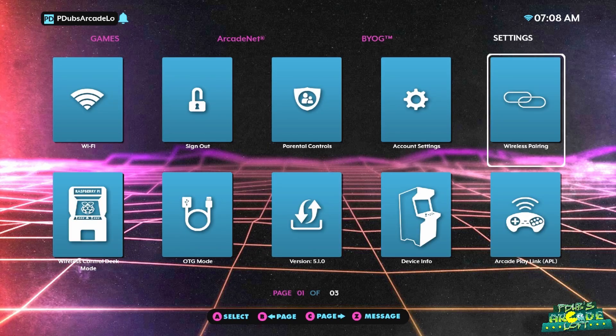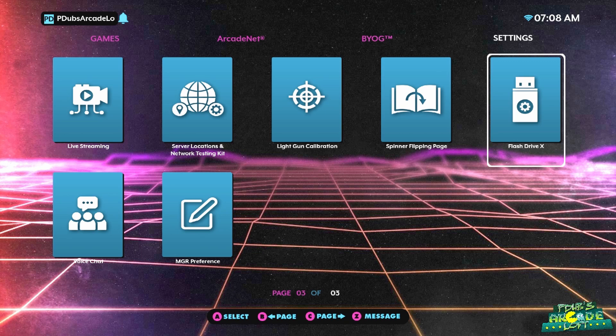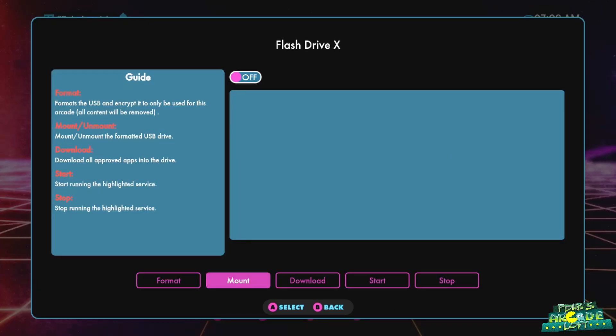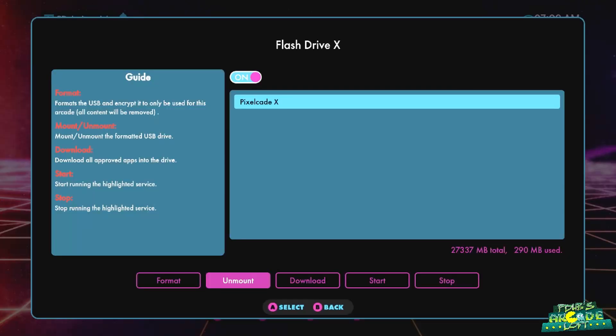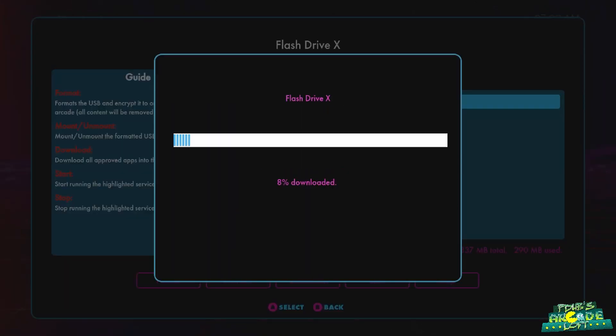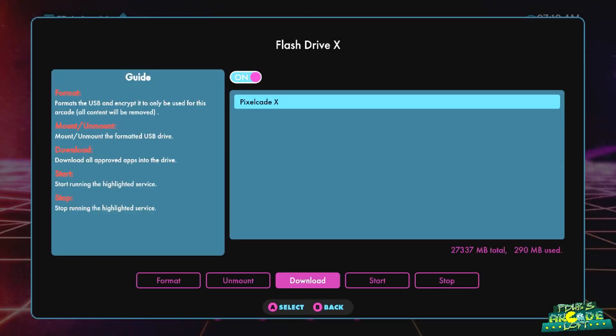I'll have a link in the video description to my original video showing you how to get PixelCade X and the Flash Drive X set up. Assuming you've already done that, your Flash Drive X with your third-party applications is plugged in. Go to the Flash Drive X tile under settings, click Mount, then click Download. It will download new artwork and any changes made by Al over at PixelCade. It will say 'Download Success' when complete, and you're ready to move on.